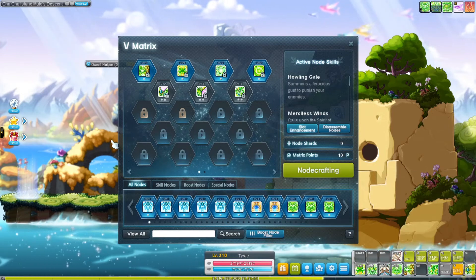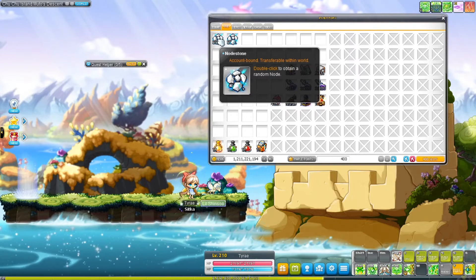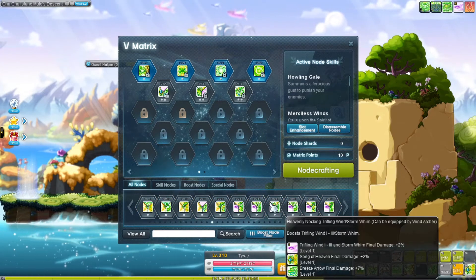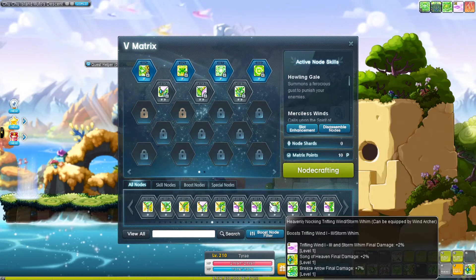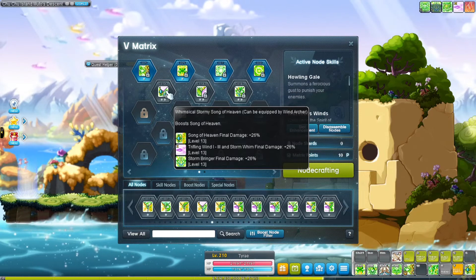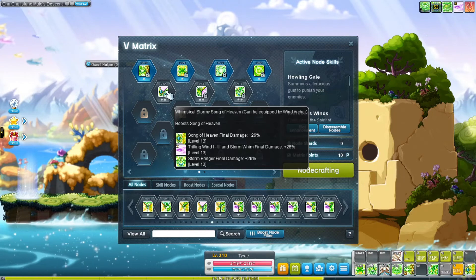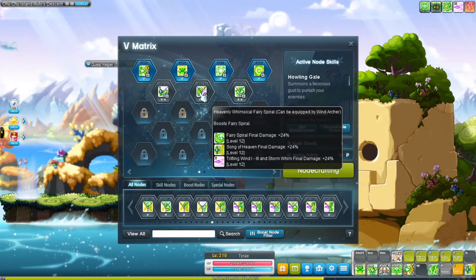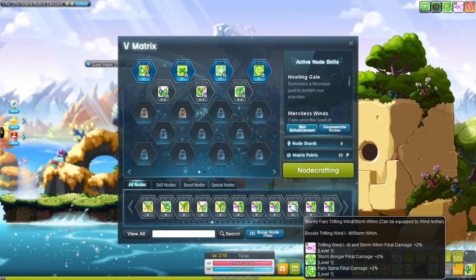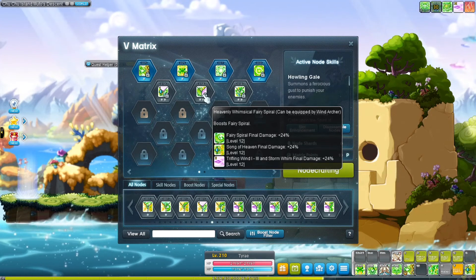I did this in 500 nodes; the other 500 will help cap off fifth job skills. Not everyone has a huge node stockpile. If you only have 20 or 30 nodes, that's totally fine — get what makes it work in the meantime. If you're focusing on bossing and just want to reach level 220 quickly, prioritize nodes with Song of Heaven, Trifling Wind, and Storm Bringer, since Trifling Wind and Storm Bringer are the majority of your damage. You can get away with not fully boosting Fairy Spiral until later.